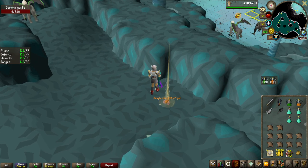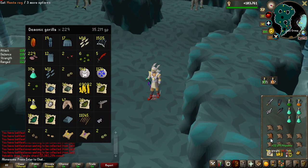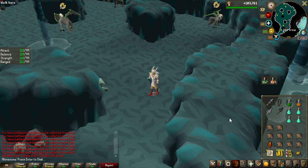You have got to be kidding me — a second zenyte shard, about 80 kills later! That's 229 KC, still below the drop rate for even one of these, and we now have two. We are making some nice money here.